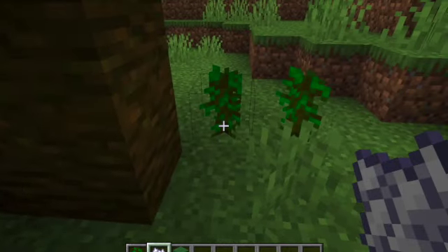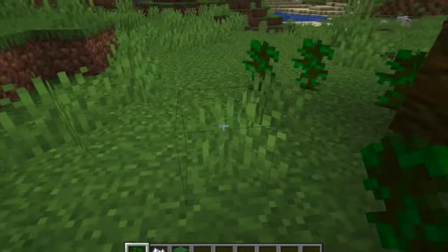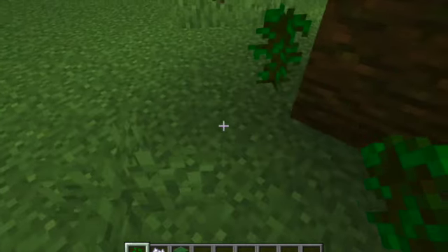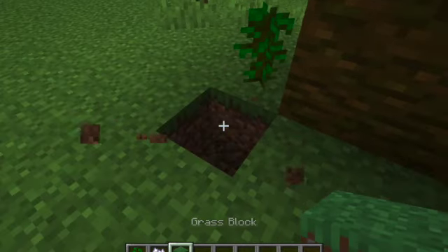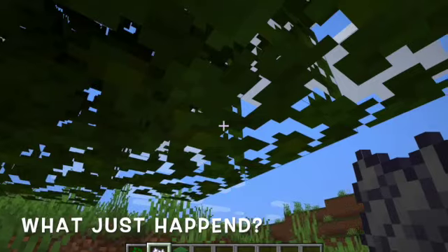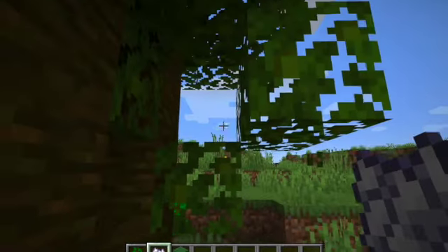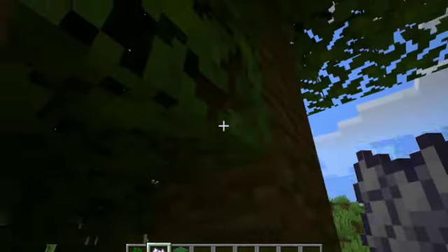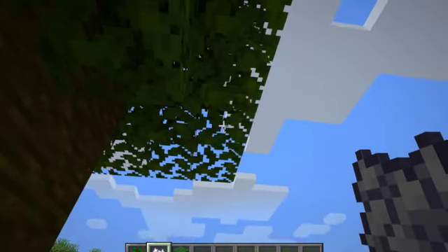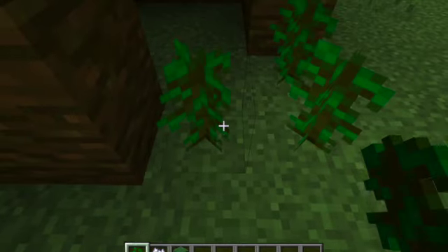I'm going to make a square for whatever shape the tree comes to. I want it to be square, so I'm going to put a tree. There are big, big trees who are actually square. So you're going to have to clear out the area, enough so you can find a tree.